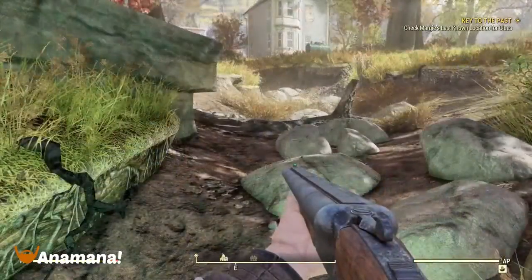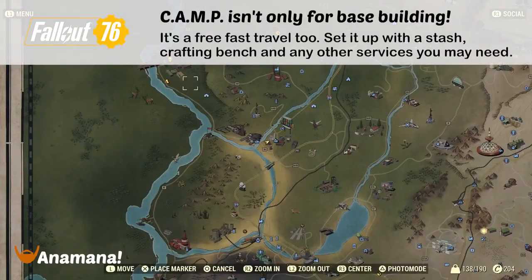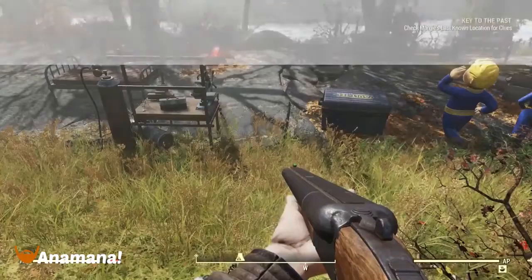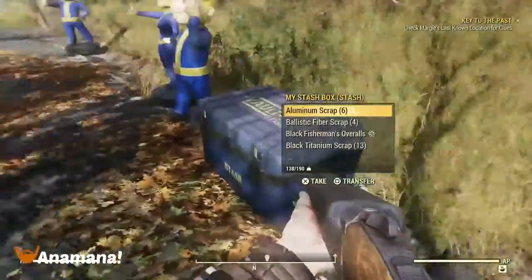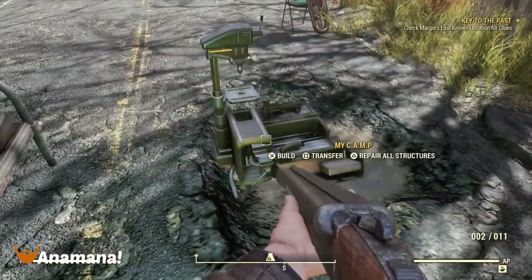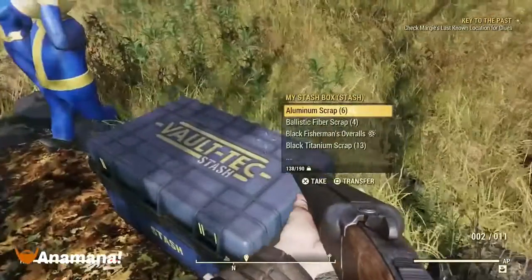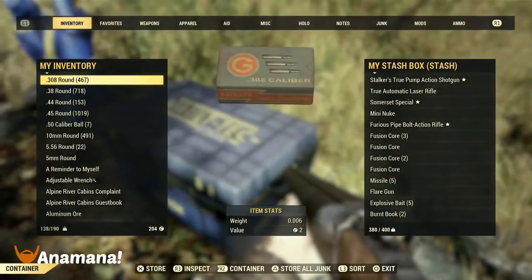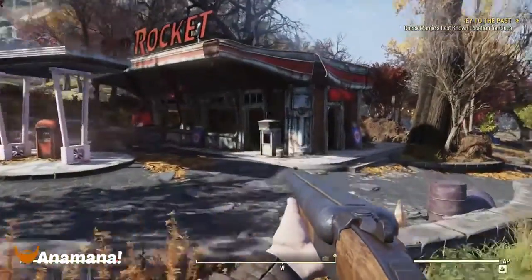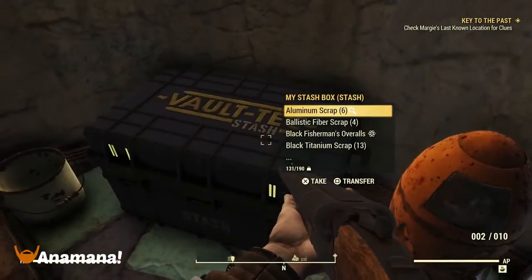Camps may seem like a daunting base-building mechanic, but you can also use them as a quick, free fast travel point and a way to access a stash. I put my stash down, some crafting benches to scrap weapons and store junk, and a bed to get the experience boost and an instrument to get the fine-tuned buff. It's a good way to get back on track and dump all your junk. Alternatively, a Red Rocket or train station on the map will always have a stash if you don't want to make a camp.